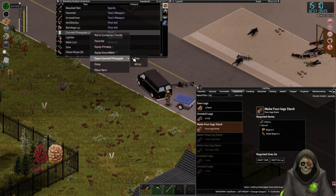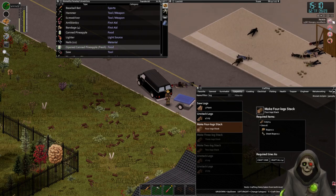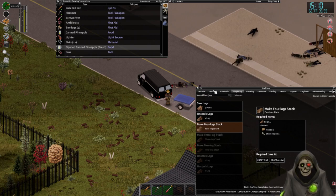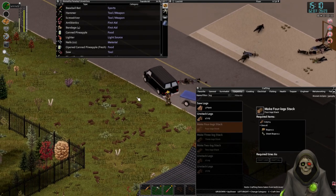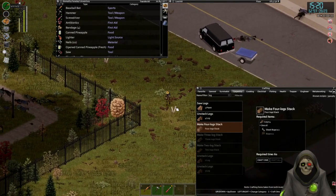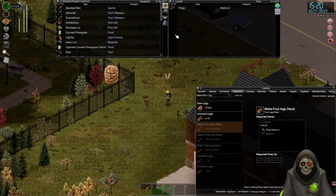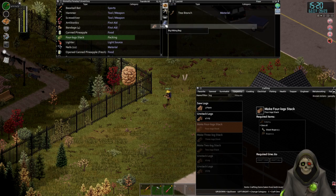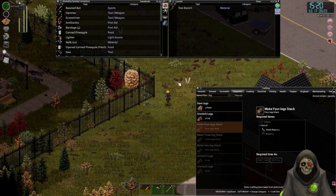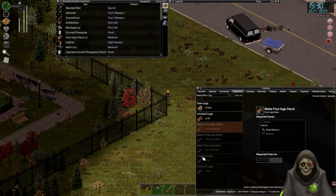We need to eat now, so let's go ahead and open one can of pineapple and eat half. I suppose I could eat more and get that carry bonus, but I don't really want to. I'm going to have to pick up these two logs. I can create a stack here which I can then put in my backpack. Pick that up. I can come over here and craft. There we go.